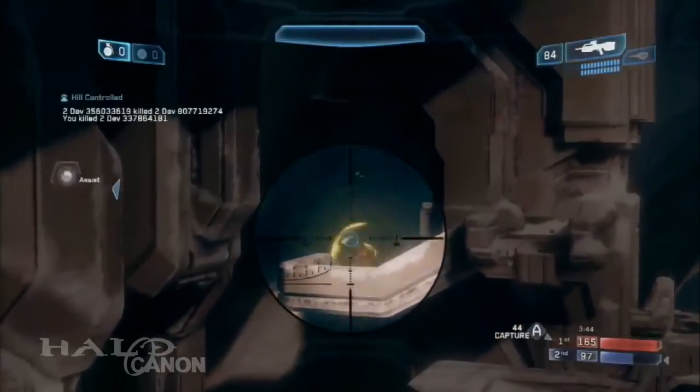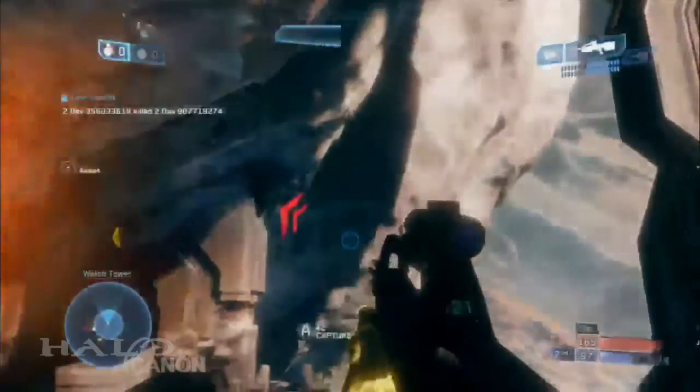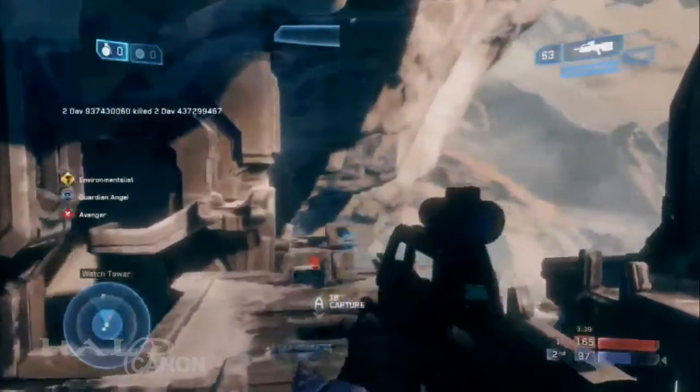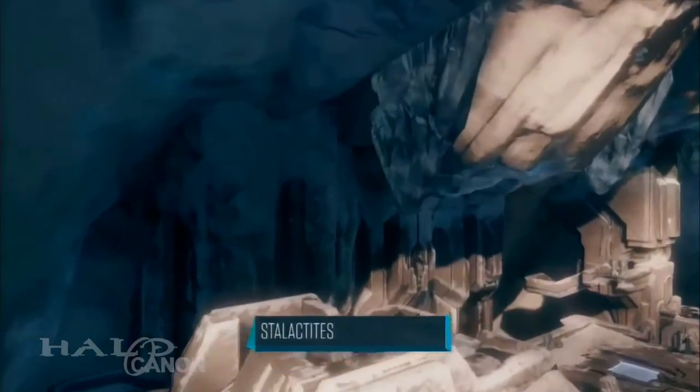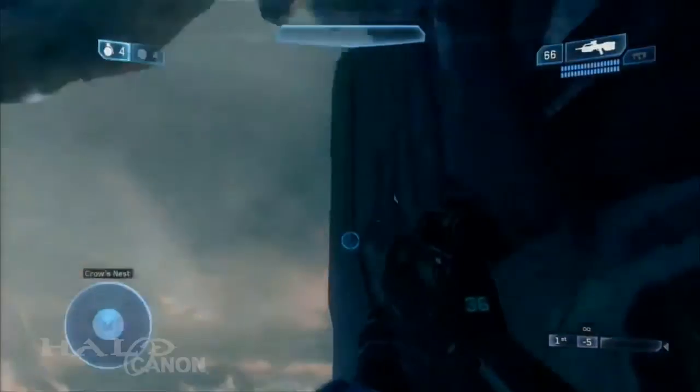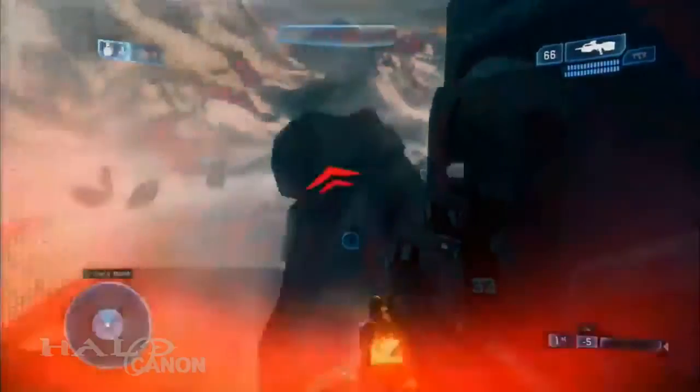Besides that, mostly everything on Lockout will play exactly as you remember it — except for the stalactites that can kill you from a bubble shot. Keeping in spirit with each map having an interactive element, there are three stalactites that can be shot and dropped onto your enemy: one for the BR Tower, one for top mid, and one for the sniper tower. Just like all interactive elements in Halo 2 Anniversary, the stalactites can be toggled via phone.